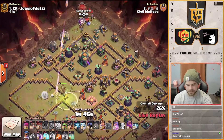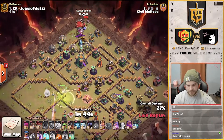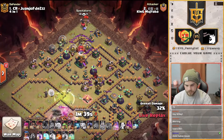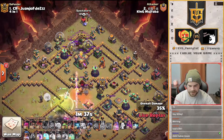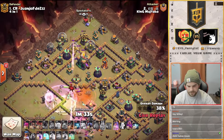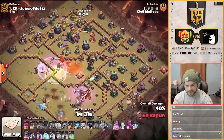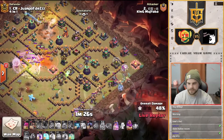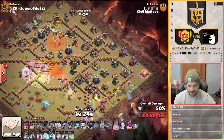He's got the flame flinger selected at the moment as well. No, he's going to switch to the blimp — he's going to blimp the town hall to get it taken out. Drops the blimp right on the town hall. He's got the CC lured out. Queen's going to fight the hound and the headhunters there. King does get the eagle taken out. He's got the RC down there as well. Here come the dragon riders from the right side of the base. Town hall is secured.